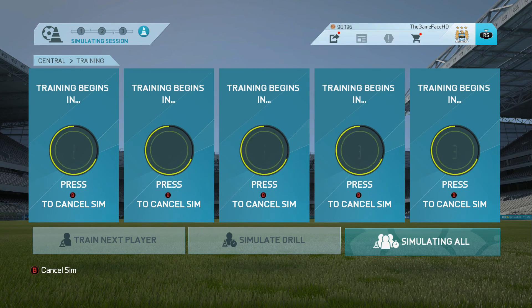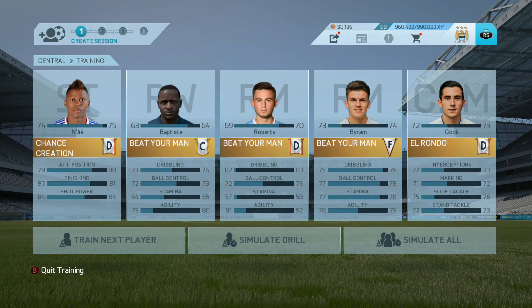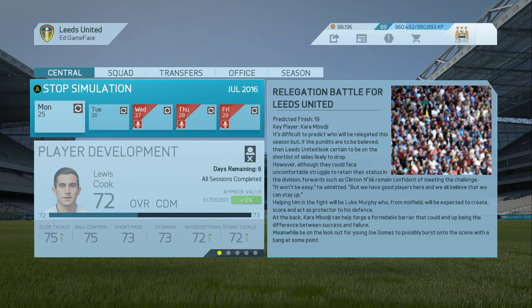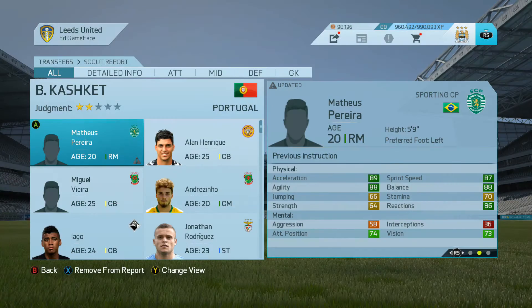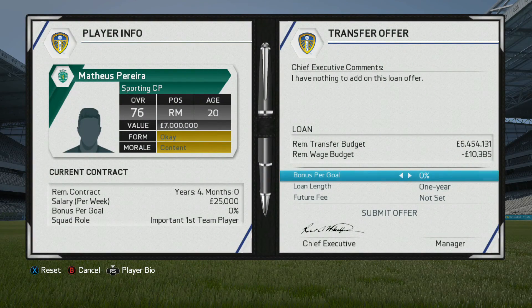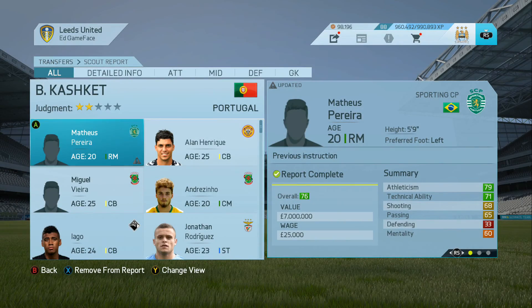We'll move on to training more youngsters and trying to get them up in overall. Patrick Roberts is flying up in attributes, nearly at 70 overall which would make him more appealing to use. We're moving nearer towards the Spurs game in the community shield. Scout report back on Perriera - he's 76 overall for a 20 year old, which is brilliant. I'd really like to get him in but I'm not sure I have enough money. He's a good left-sided player - I might look at him another time.